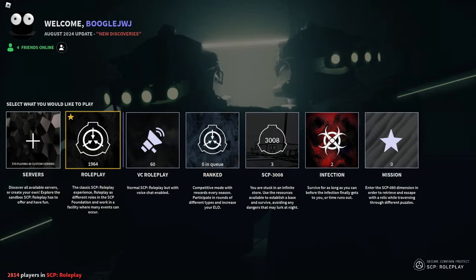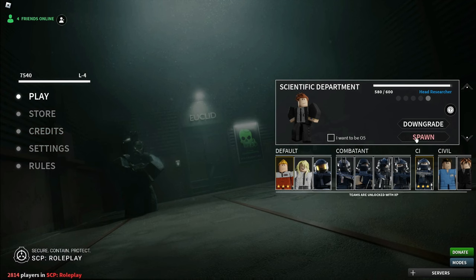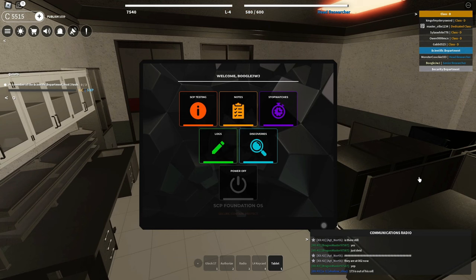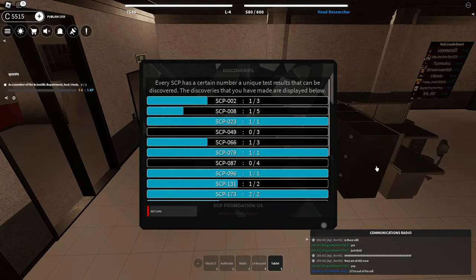We are here in the game right now. Let's go to the roleplay button, then go to the scientific department team, and let's spawn in. Let's go over to our tablet over here — this is a new tablet, by the way. The main thing we really want is this discoveries tab over here.